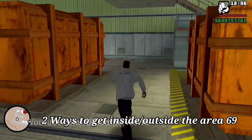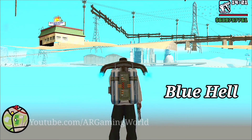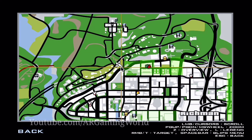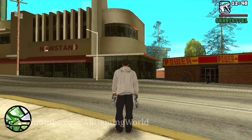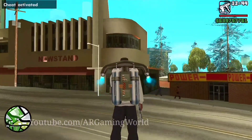There are two ways to get inside Area 69. The first way is through Blue Hell. To get inside the Blue Hell, reach the back of the cemetery in Winewood and activate the cheat to spawn the jetpack. Now reach the windows of the building.